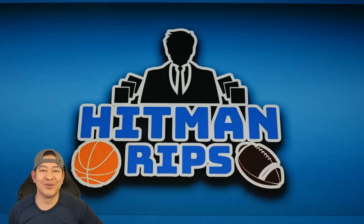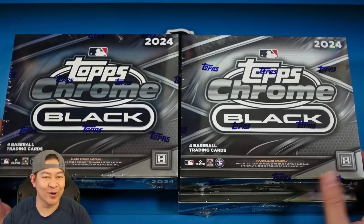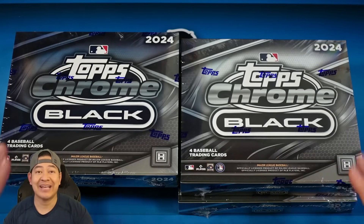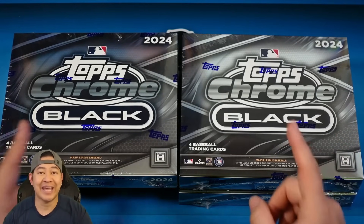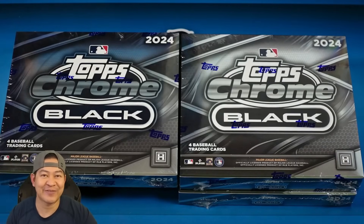What's up, man, hope you guys are doing good today. Today we got a brand new release — it is Topps Chrome Black 2024. You got the rookie class of Ellie De La Cruz, Jason Dominguez, and more. This is always one of the nicest looking sets. It's only four cards per box, you get one encased autograph, and we're doing a third of a case right here as a personal for myself. Let's rip into it.